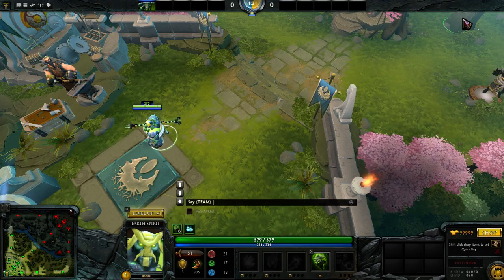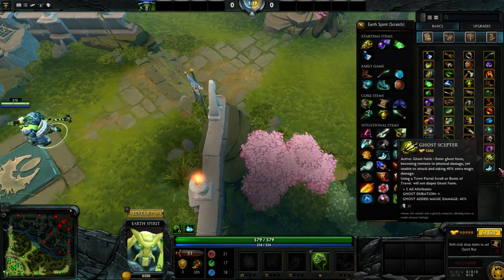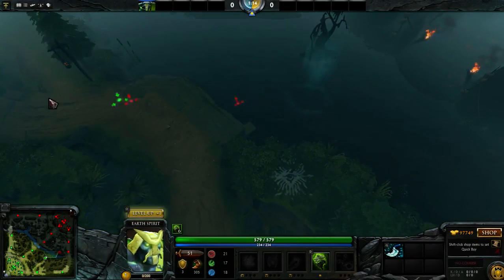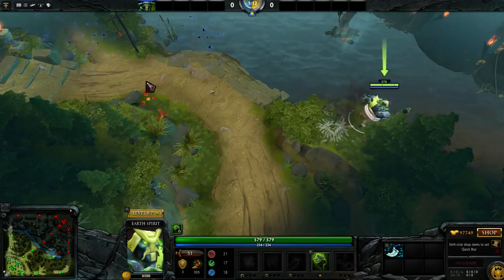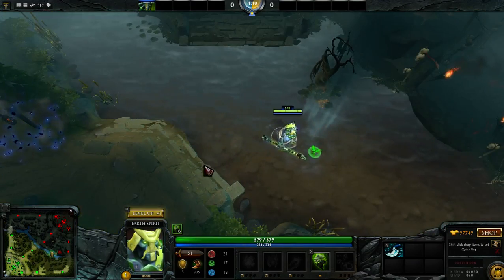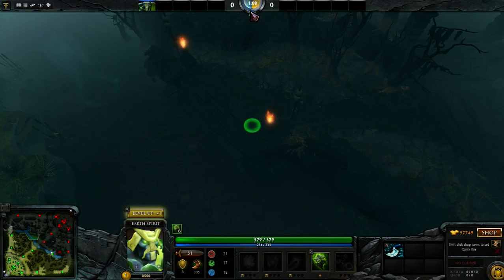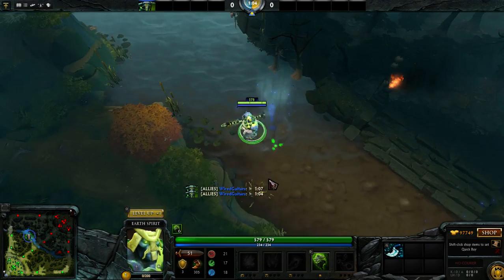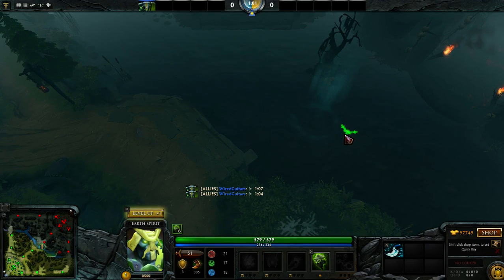First things first, I am a cheating bastard and this is a cheat game. I'm going to give myself infinite gold and a Blink Dagger — just so I can walk around quicker. Basically, what you need to know is that this rune is going to spawn right here at the zero minute mark, and this rune is going to spawn right here at the zero minute mark as well — both worth a lot. You've got to get them, they're very, very important.